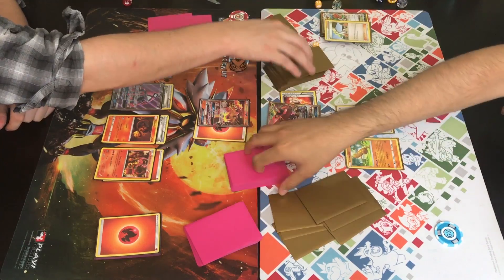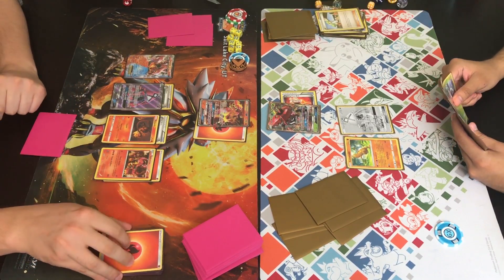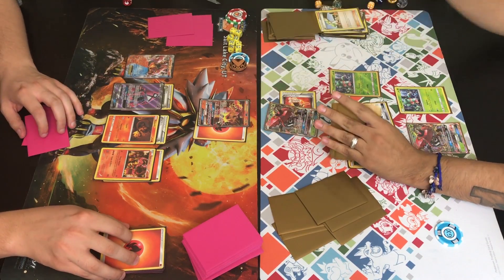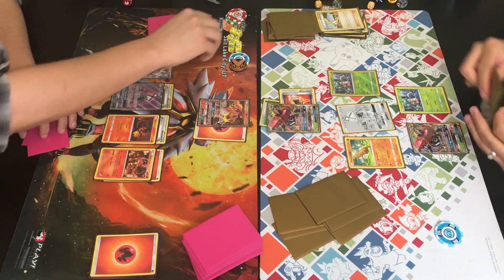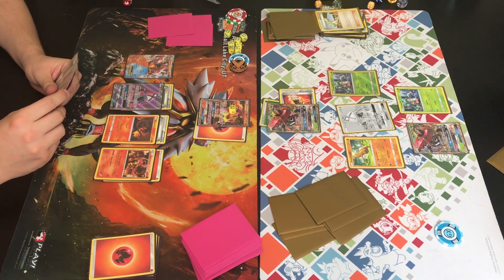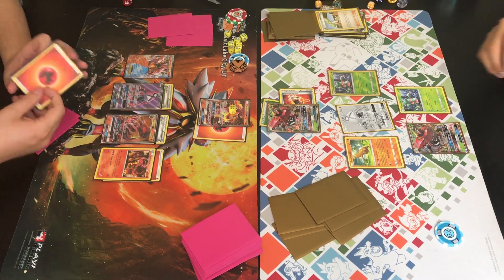They both cut for deck. I see a grass energy and a Fomantis — and another grass energy. He quickly places them down: he did find a Tapu Bulu and Fomantis, attaching the grass energy onto the active Tapu Bulu GX. It's not much, but he can attack for 40 with Horn Attack plus that Fighting Fury Belt. He managed to add 40 damage to that Turtonator GX. If he can find two Lurantis promos that's gonna quickly start adding up.